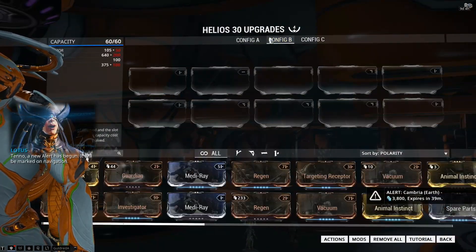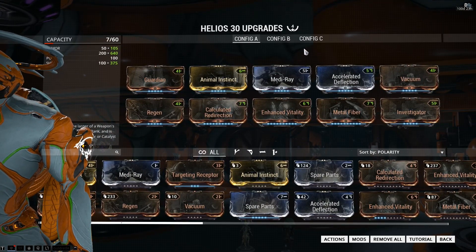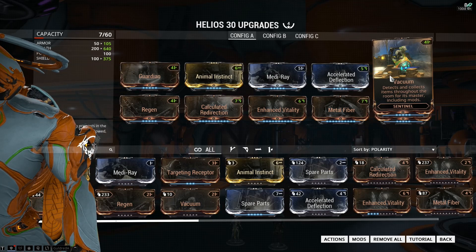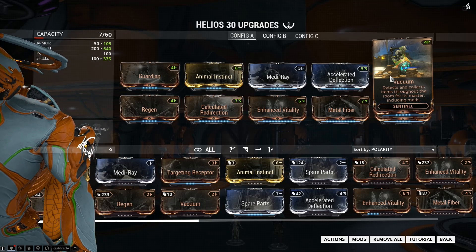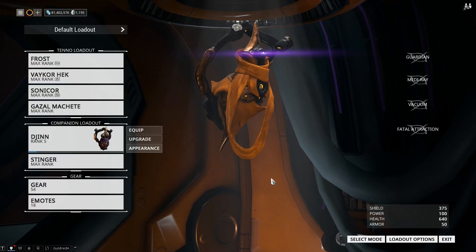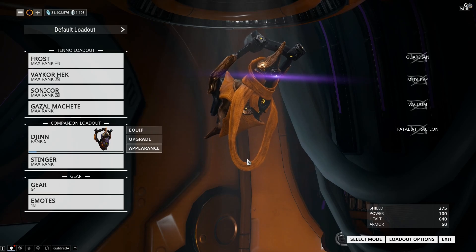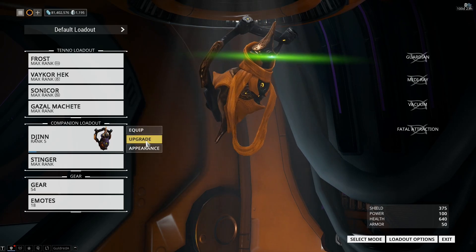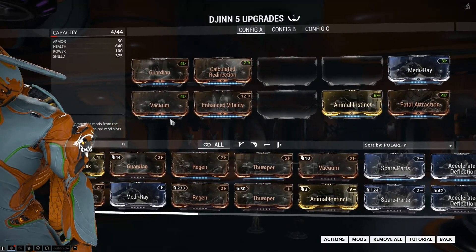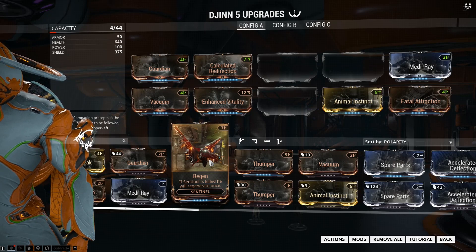I'll probably set up a separate build and give back the ability to shoot when needed on higher levels. With Vacuum returning as a mod, the range has gone from a 6 metre passive — which I liked because it meant you could use other Sentinels. As soon as it happened I went straight to Dijin, because fatal attraction and its ability to draw enemies to you can be really useful. But fitting the mod on that newly formatted Sentinel meant I had to ditch Regen, which isn't ideal because Regen does bring the Sentinel back to life once.